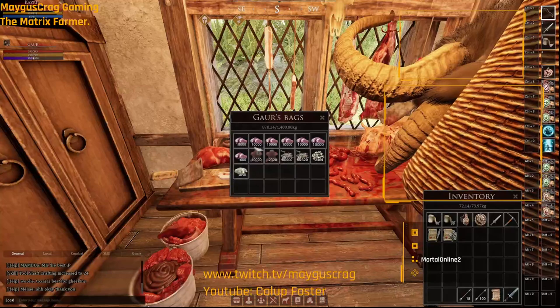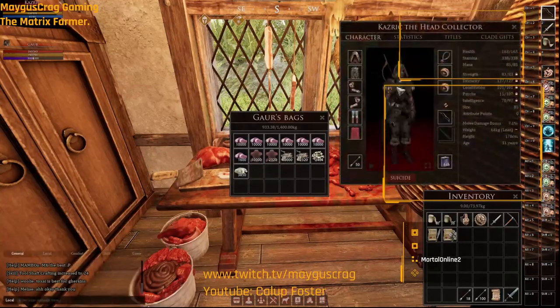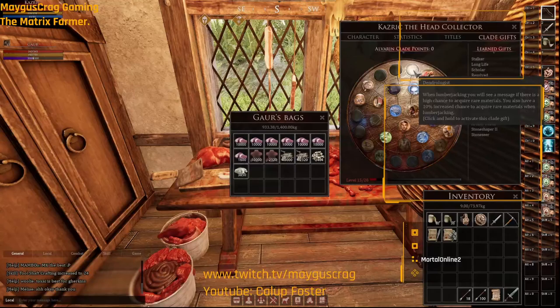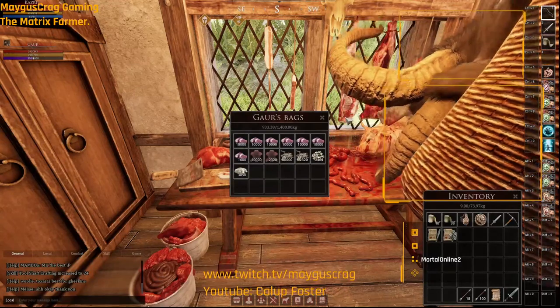This is the total for 140,000 with max skills, and I also have clad levels for butchering right here. Let's see what this is — lumberjack. I should take that and make this character a lumberjack too. I just might.